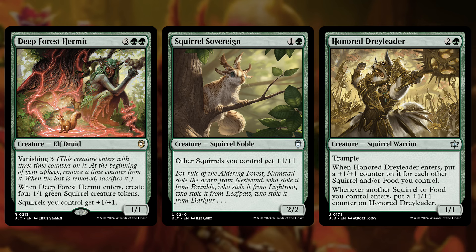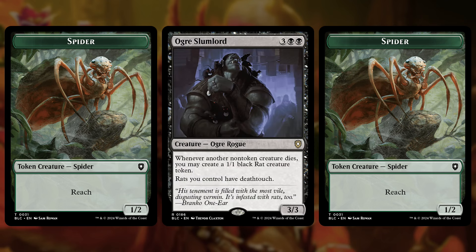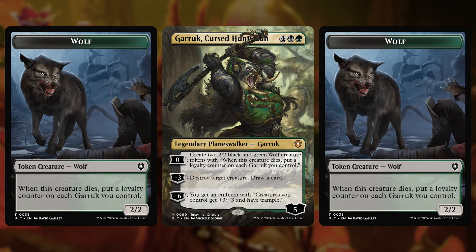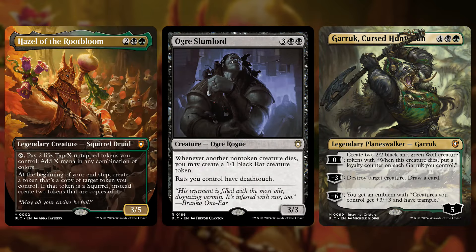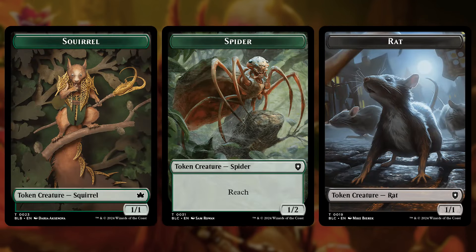There's also a ton of powerful token producers that don't make squirrels. Things like Arasta, which makes a 1/2 every time an opponent casts an instant or sorcery; Ogre Slumlord, which makes a rat whenever a creature an opponent controls dies; and Garruk, who can make 2/2 wolves every turn. These can make a ton of tokens that can then be copied with your commander even if they aren't squirrels, and we also have multiple ways to get squirrel tokens when we make these tokens or just turn them into squirrels.